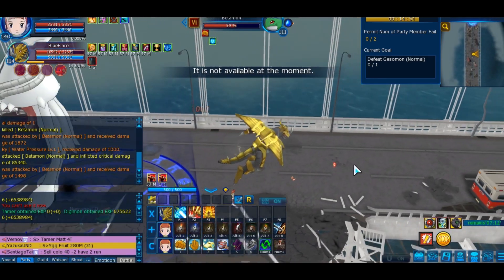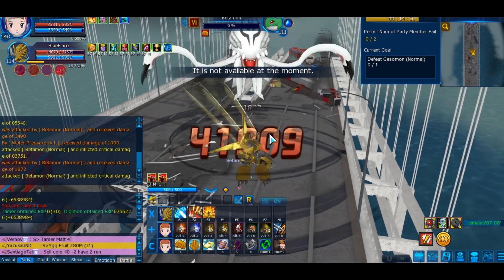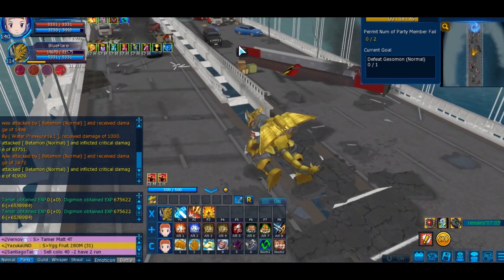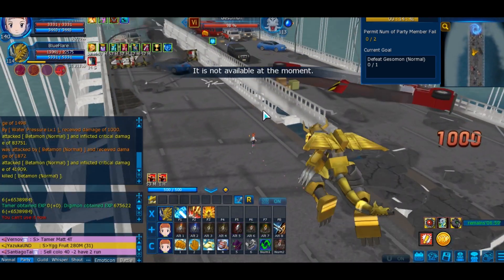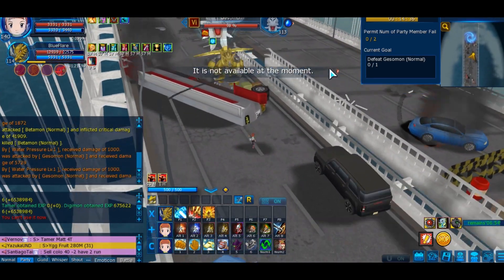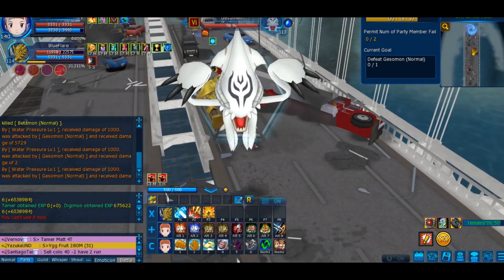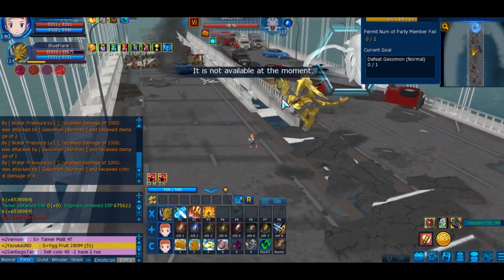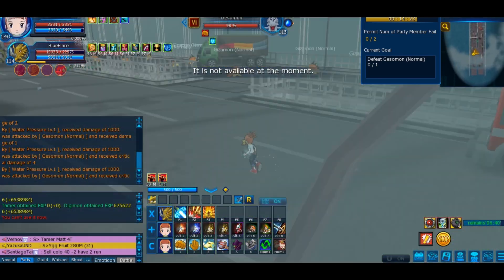To skip the boss, switch to tamer mode and then click on the portal area — it's a bit tricky. You have to stand in a specific location and click; it doesn't work from other angles. Sometimes it doesn't work on the first try, but once you're standing in the right spot and click it works and you just walk into the circle. That's how you successfully skip the boss.